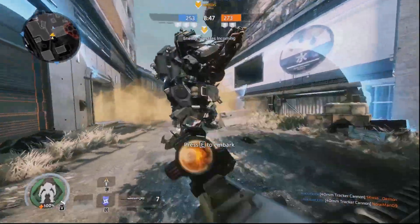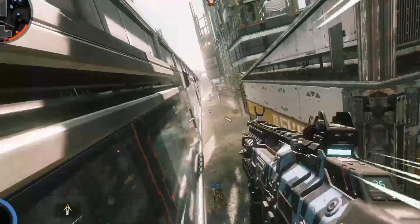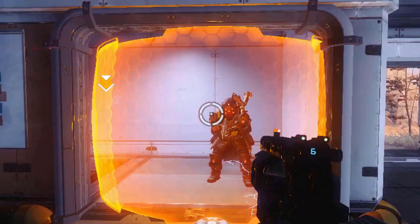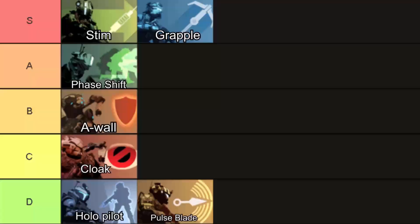Next is tactical. This is your special ability, allowing you to swing like Spider-Man, snort cocaine, dox your enemies, or even be an Overwatch player. Here's my tier list for them.